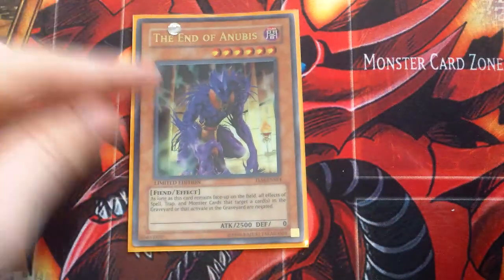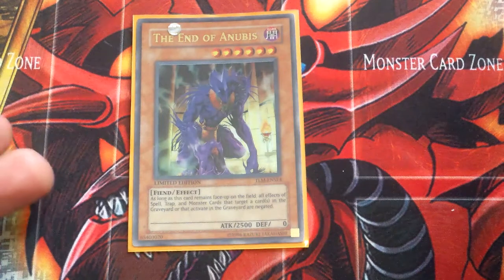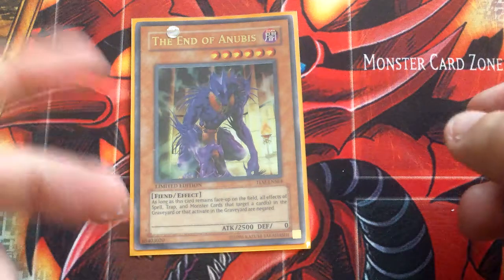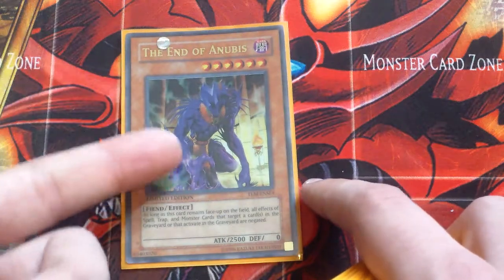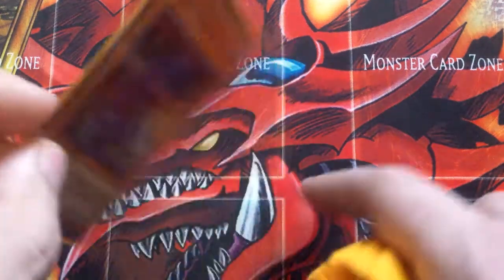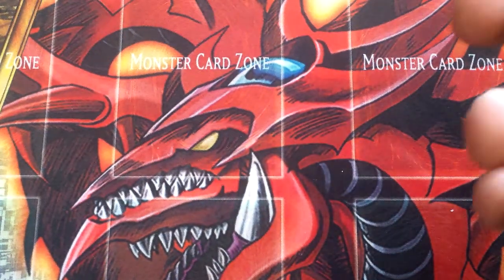I know this cancels out some of the targeting for Crystal Blessing and some other stuff, but this card's really good because it locks down Burning Abyss, Lightsworns, stuff like that. So it comes in handy against different decks as well. And that's basically all the monsters.